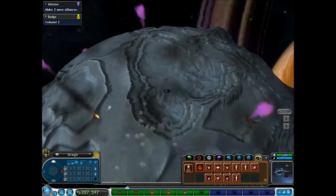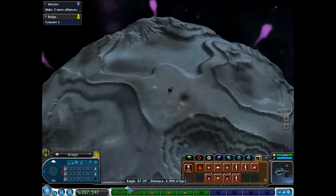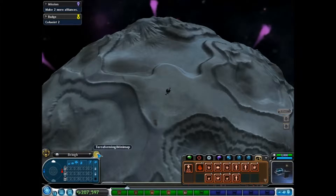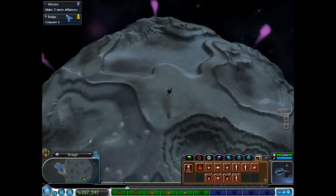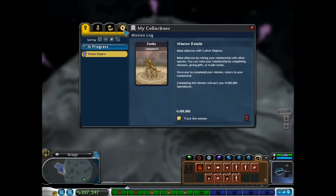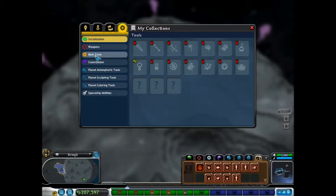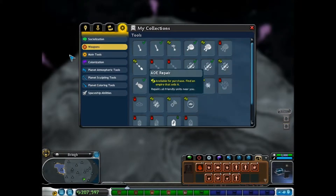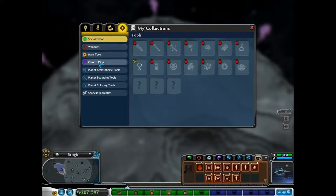There is a heat beam which would be extraordinarily helpful in terraforming. I don't know what this is. Earn badges to a sea — okay, so that's a mistake there. Once again, I need to remember how I can check the thing. My collections. I need to figure out how I can get the heat beam and the coal beam. It probably involves terraforming planets — like a certain amount of them.